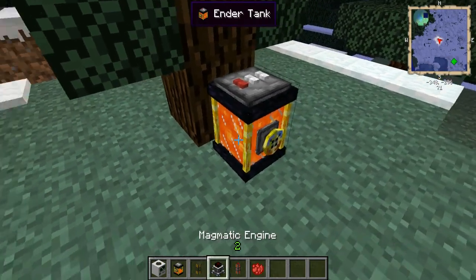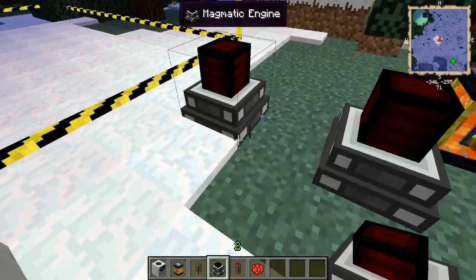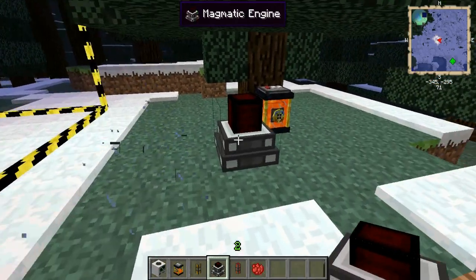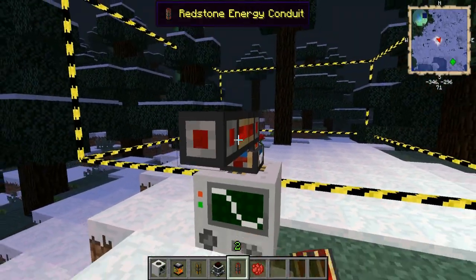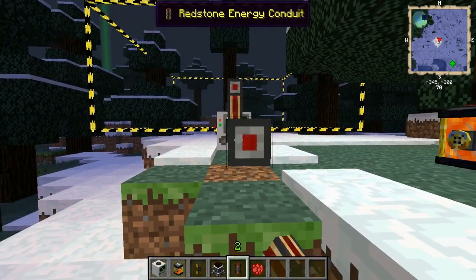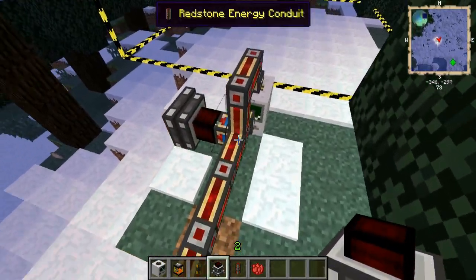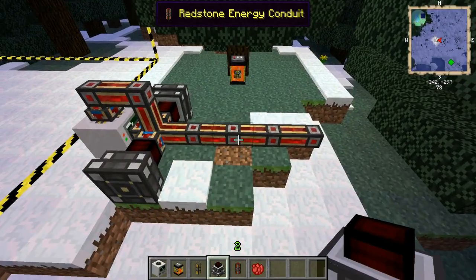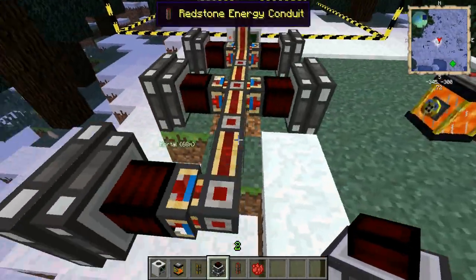What you want to do is put a bunch of magmatic engines here, then take a redstone energy conduit and just fill it out. Even two of these magmatic engines can produce a good effect, so don't worry about the quantity. Even if you have one it'll actually be pretty good.